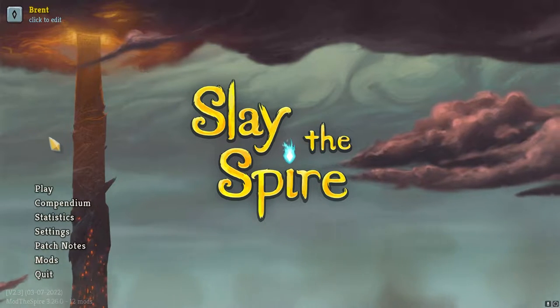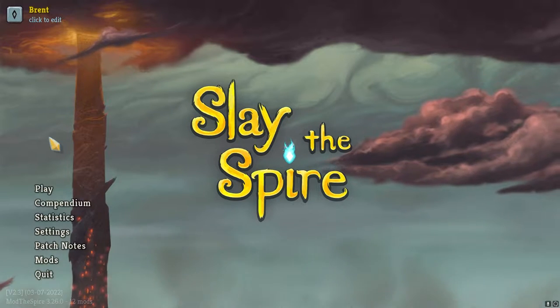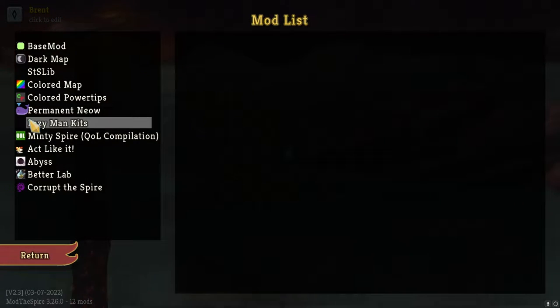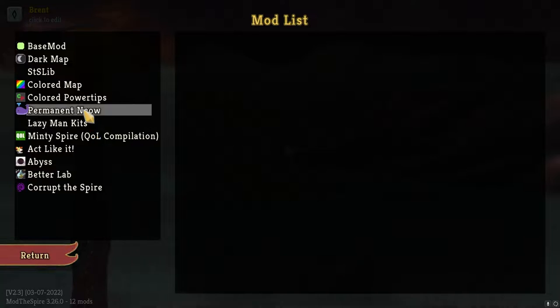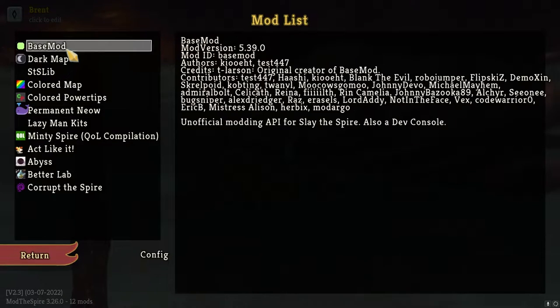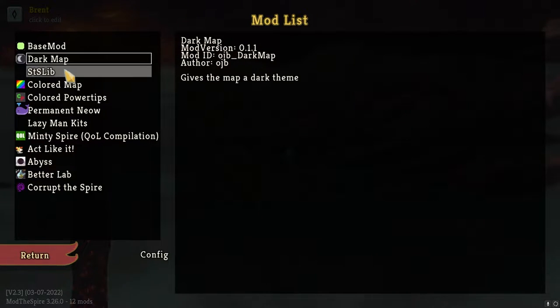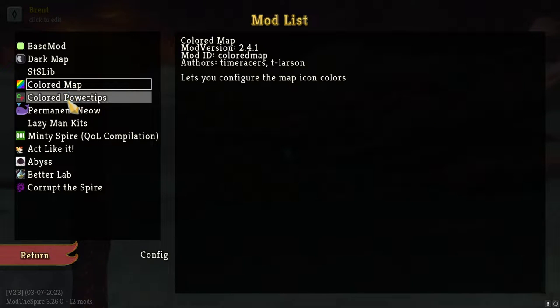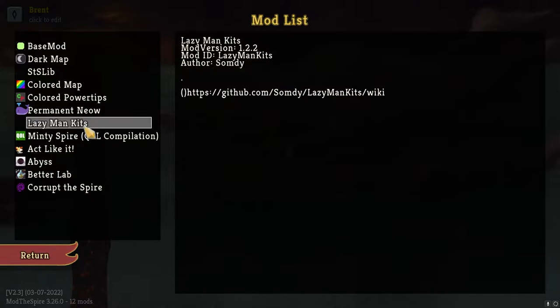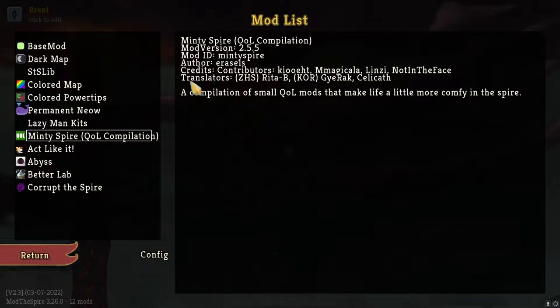I kind of wanted to get back into it, put it on a list, wanted to get some recording along with getting back into some of my other hobbies I've been neglecting. I wanted to start trying - True Play the Spire is the one that usually does the best, people like to see. Anyway, we continued with some of the basic ones: base mod, dark map, color map, color power tips, permanent.